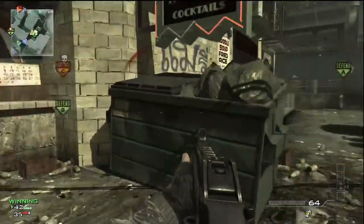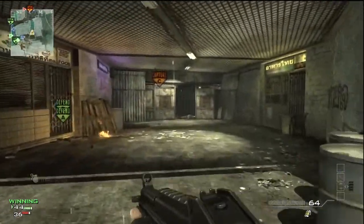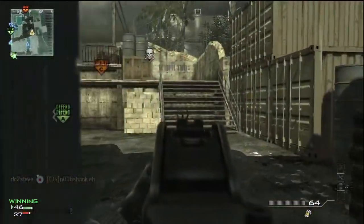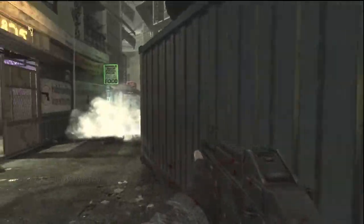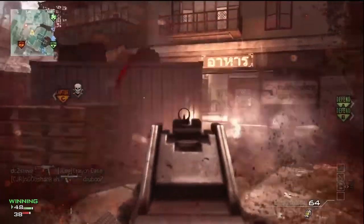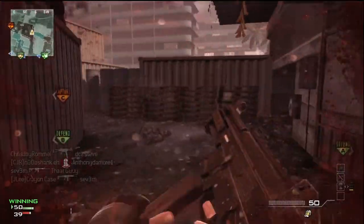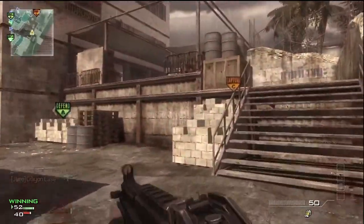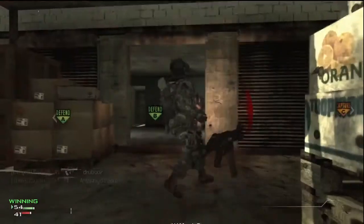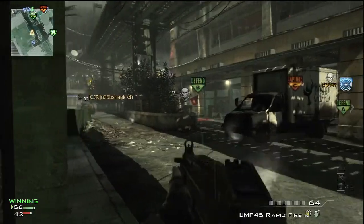There are lethal kill streaks in the Support setup. The Osprey Gunner defends your care packages — if someone tries to take them, it automatically shoots them. The Juggernaut has a pistol and a riot shield and is very tough to kill. And then there's the Stealth Bomber, which is the same as in Modern Warfare 2 — it goes across the sky and bombs everything in a line.